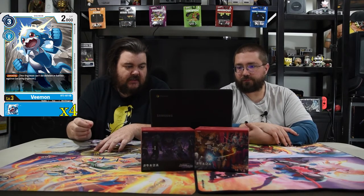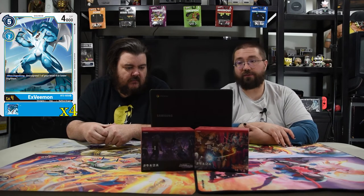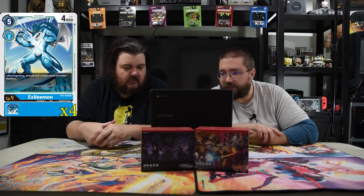Next is Vemon — a 3-drop for 2,000 power with 0 Digivolve cost, and he has Jamming. So if he's on Demi Vemon, you draw a card, which is awesome. The next one is Level 4 X Vemon — cost 5, Digivolves for 2, and when Digivolving, unsuspend one of your Level 4 or lower Digimon so you can swing in again and crush into security.